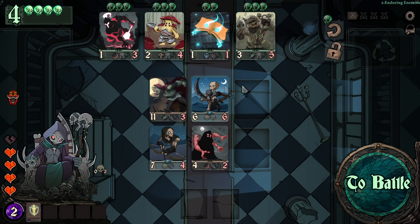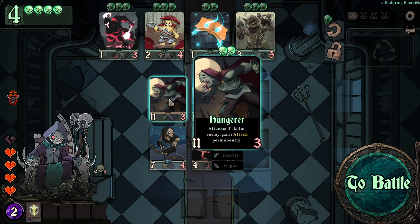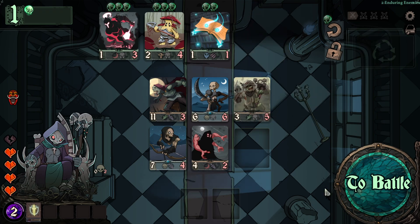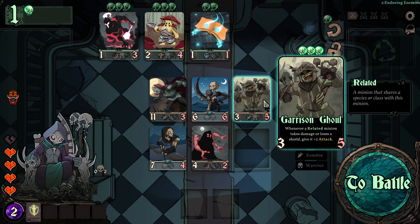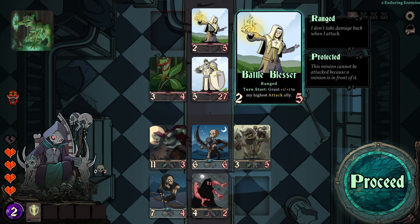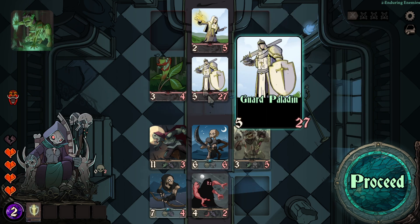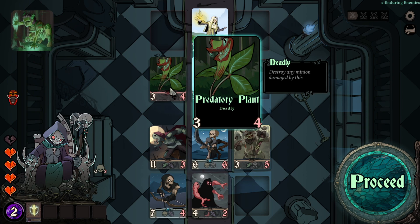Whenever a related minion takes damage or loses a shield, it gains plus two attack this combat. We have two zombies — same race, same relation. So when we place him here, and give him a shield, losing that shield triggers the plus two attack bonus. We also have a Guard Paladin and a Battle Blesser — the Battle Blesser is ranged and grants plus one plus one to the highest attack ally at turn start.